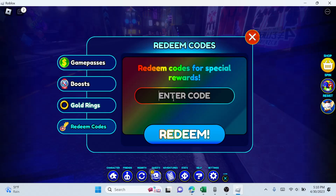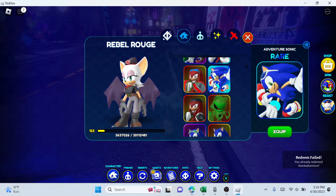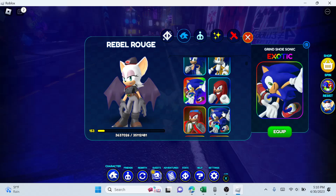First, type in the code 'I live for adventure.' When you do that code you should get Adventure Sonic, and yes, he does look similar to Grind Shoe Sonic.